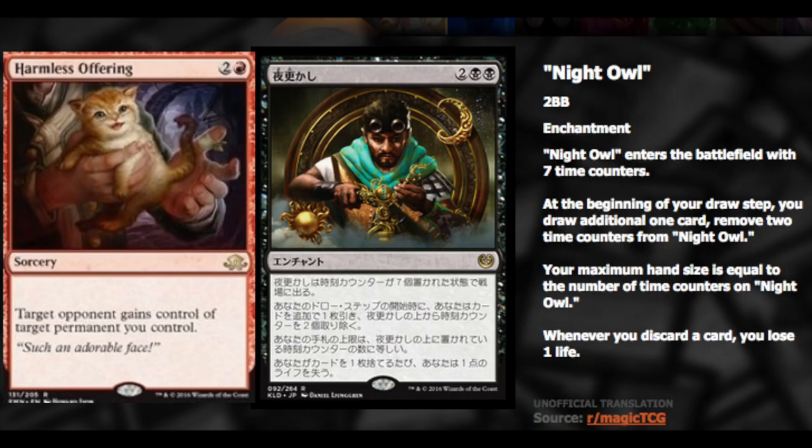Night Owl is an enchantment for two and double black. Whenever it enters the battlefield it has seven time counters. At the beginning of your draw step you may draw one additional card and remove two time counters from Night Owl. Your maximum hand size is equal to the number of time counters on Night Owl, and whenever you discard a card you lose one life. So you're drawing two cards, and if you don't play those two cards, at the end after all the time counters are gone, at the end of your turn you would have to discard your hand.